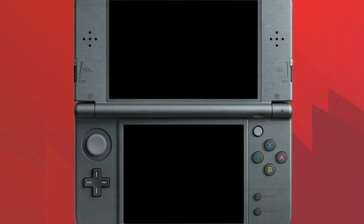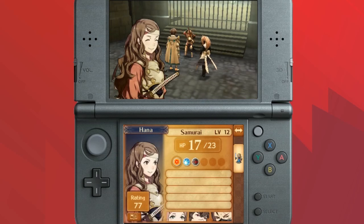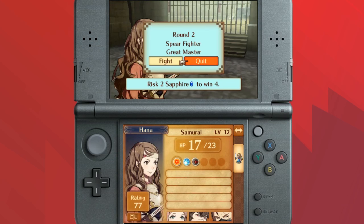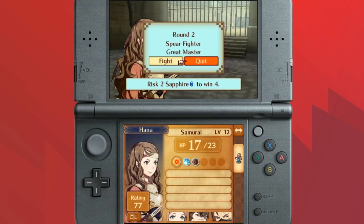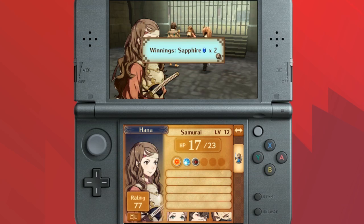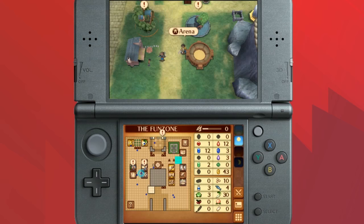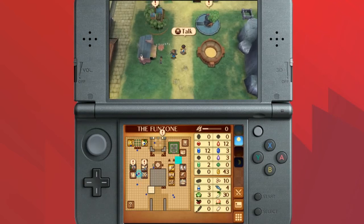It feels like they balance it so it's always a close call, and it kind of seems to skew slightly in favor of you winning. You have the option of hitting X before you attack to back out and take your gems and leave — basically like 'I don't want to gamble this anymore.' I've upgraded the arena so I can go into a round two, but I've yet to win a round two, so I'm going to take the sapphire and dip — take the money and run.